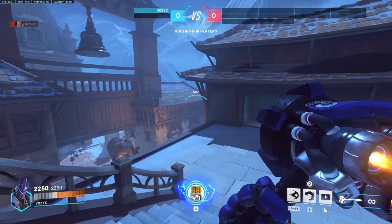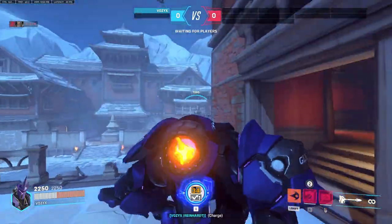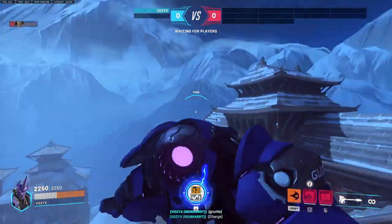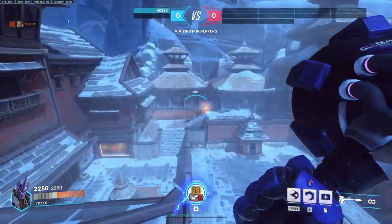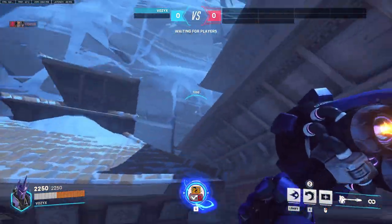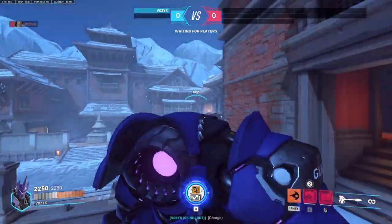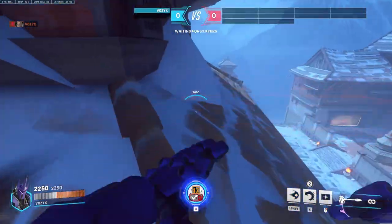All these charge spots that I showed already are mirrored — I'll show you this as an example. Mercies do like to hang out right there and hide; there's a spot they can sit there, and they can also sit up there. So charge here and get up here to kill them.